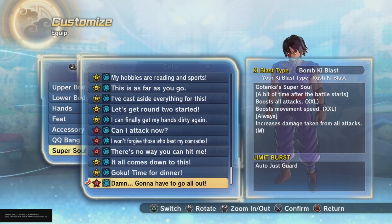For the super soul, I am running the new super soul you get from the Cell Max raid. After a little bit of time in battle — I haven't got the time precise, but I'm assuming it's around 30 seconds — it boosts all attack and movement speed by 25%, but it increases your damage taken for all attacks by 10%.